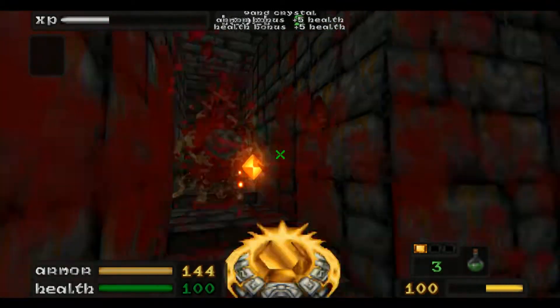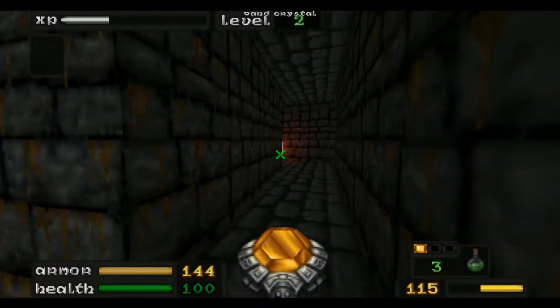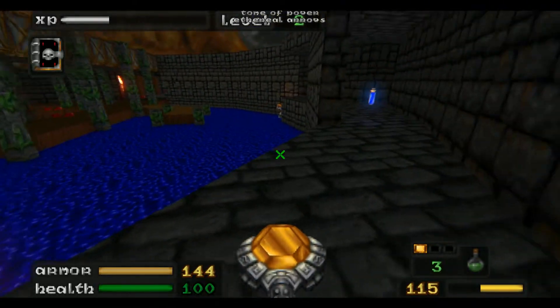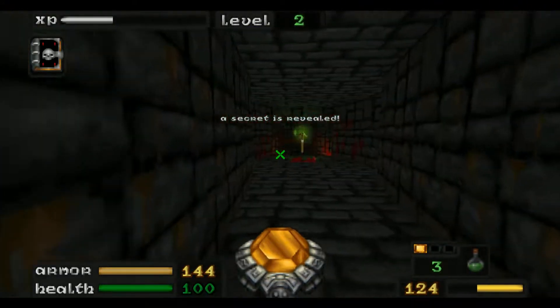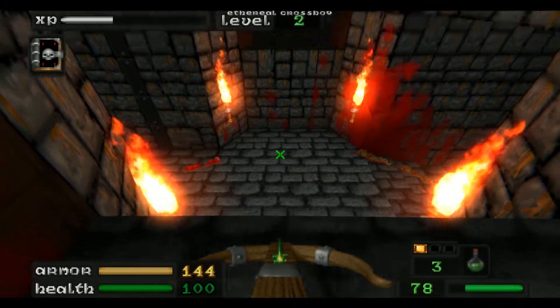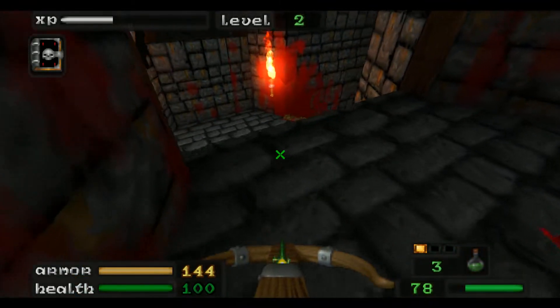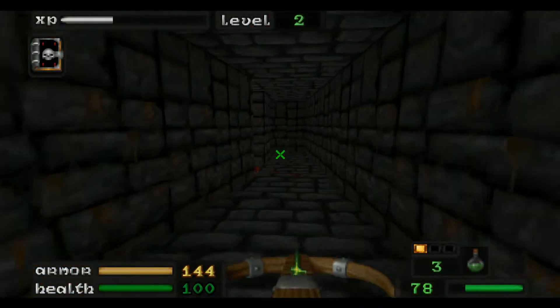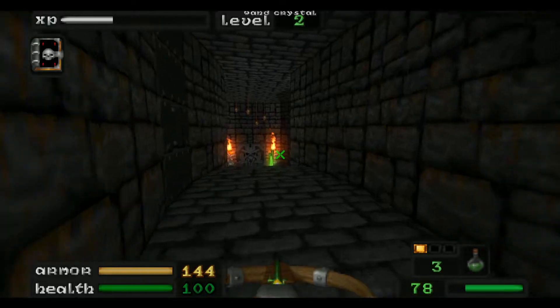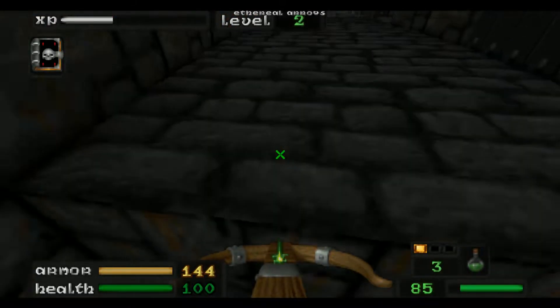I'm still not familiar with all the names of everything — so even this book, I never knew the name of. Tomb of Power — okay, well, I'll probably forget it later anyway. We now have the crossbow, which is all 3D looking. This is basically the shotgun of Doom but in Heretic, and it's a lot more powerful.